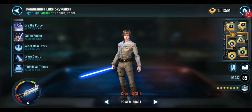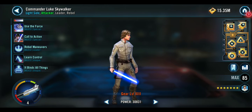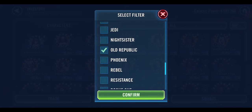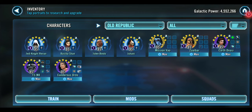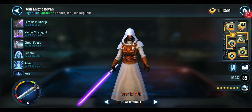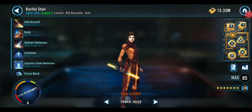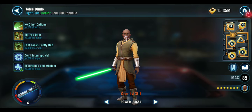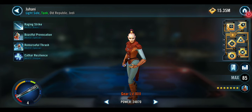Commander Luke Skywalker, three Zetas, Gear 13, Relic Level 4. Gear 13, Relic Level 4 — Jedi Knight Revan. Gear 13, Relic Level 4 — Bastila Shan. Gear 13, Relic Level 4 — Jedi Knight Revan, with three Zetas. Gear 13, Relic Level 4 — Bastila Shan (Fallen), with a Zeta. Gear 13, Relic Level 4 — Jolee Bindo, with a Zeta. Gear 13, Relic Level 4 — Juhani, with a Zeta.